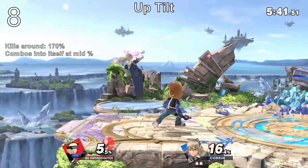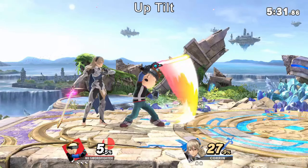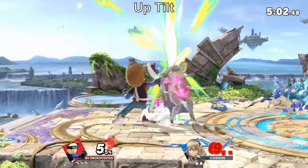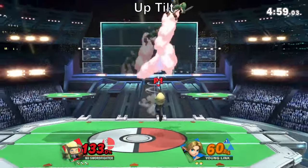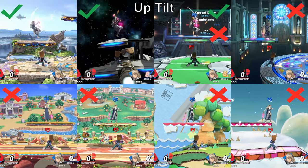Up tilt is another good move. It hits all around the Mii with a quick swing, which combos once into itself at around 35-50%. Before 35%, the hit stun won't be long enough. After 50%, the opponent will be too high up — at higher percent, you will want to use an aerial. Your Mii crouches before hitting, lowering the hurtbox, but while it is a good anti-air move, its reach is a bit short and won't hit your opponent on some platforms.